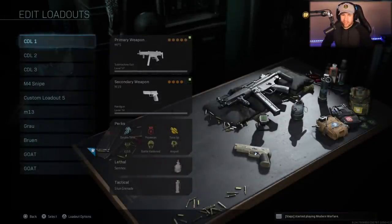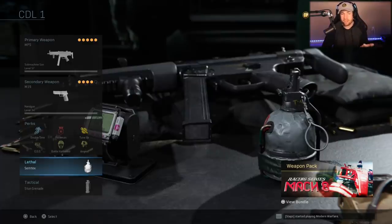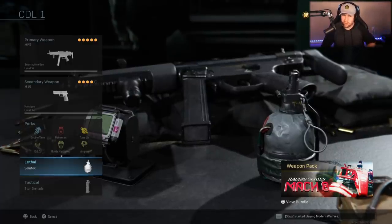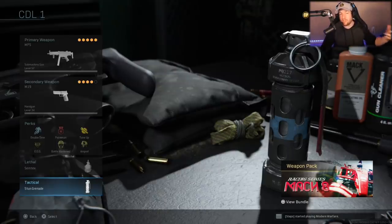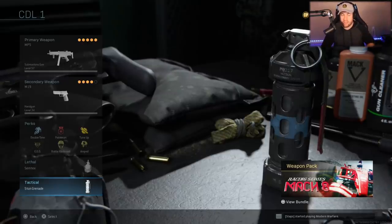The final things in the class are the lethal and tactical grenades. For lethals, the only options allowed are semtex and frags — most players prefer semtex. For tacticals, the options are stuns, flashes, or smokes, and each team is only allowed a certain amount of each. My personal preference is the stun grenade.